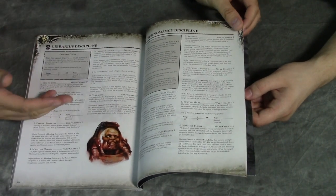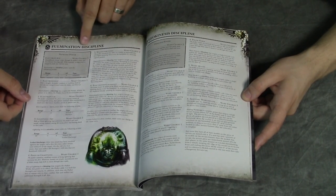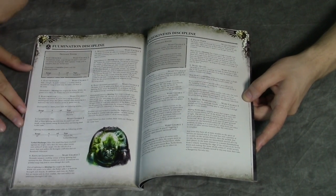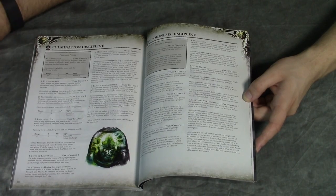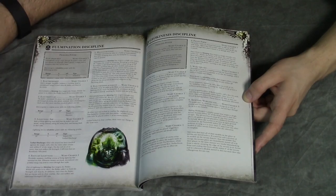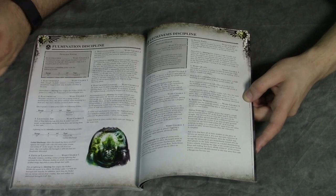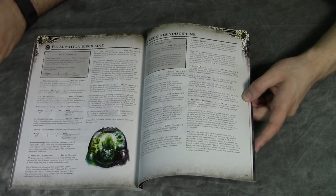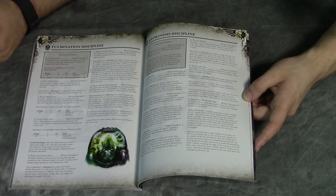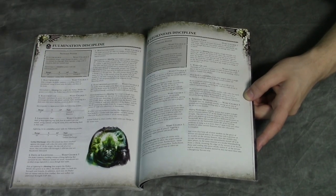Technomancy is new and has some cool ones too. One to point out is Electrodisplacement from the Fulmination discipline — this lets you target a friendly unit as a blessing, and you can swap spots with them basically. I'm not going to read the full description here because you should totally buy this book and check it out, but it's kind of dirty. Just being able to swap like that — it'll probably change the game.